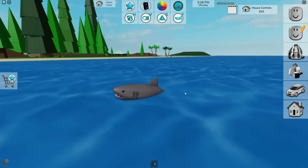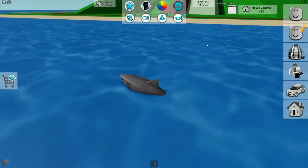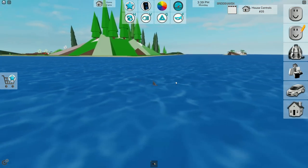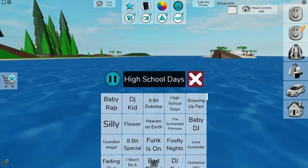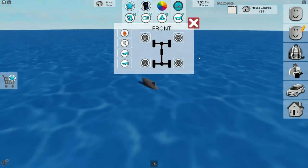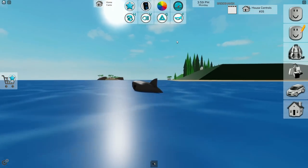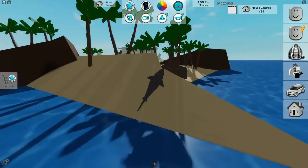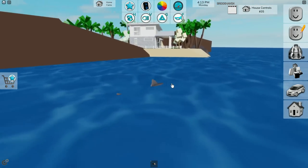I'm literally a shark in Brookhaven! I can change the speed - let me set it to 200, it's literally so fast. Imagine seeing this fin waving towards you, I would be so scared. I can play music on the shark too. I can't pop tires because it doesn't have any - that's epic! Let me jump the shark on my island. Go go go - that was insane!